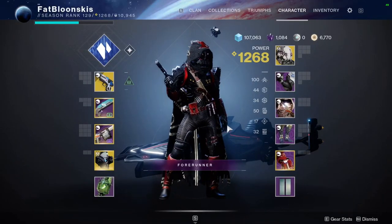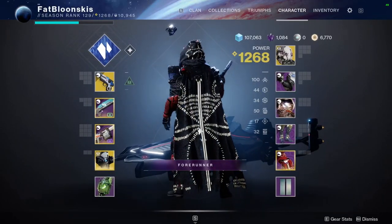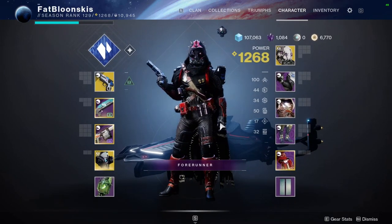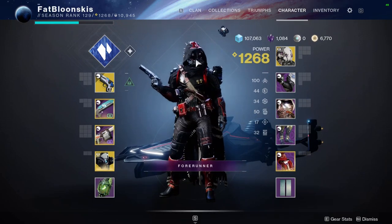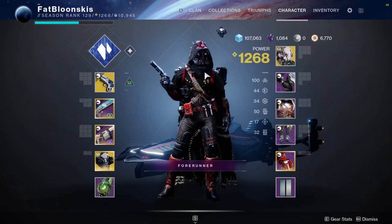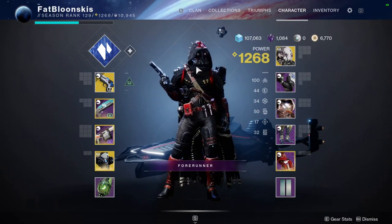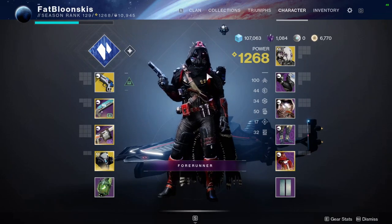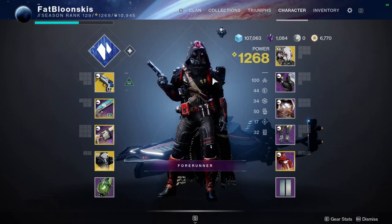If you guys are liking my Hunter fashion, shaders will be in the description below. I do it for the black and red — I think that the Mask of Backers looks really good with this shader because the little eyes and stuff are red. The mask is honestly a bit ugly, but it's cool looking — ugly and cool at the same time. But the red looks really good on it, so if you like the colors, shaders will be in the description below.